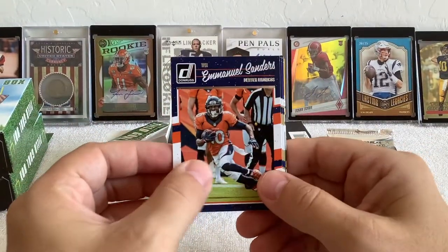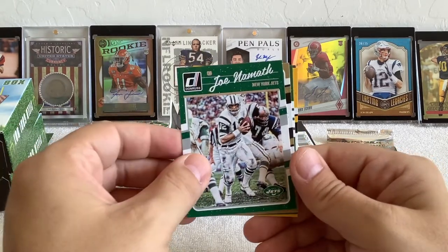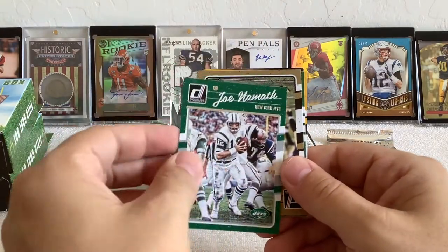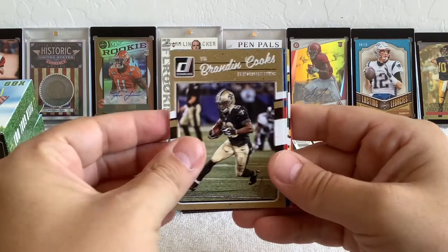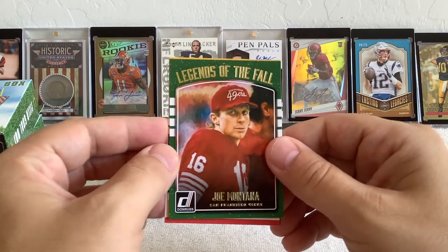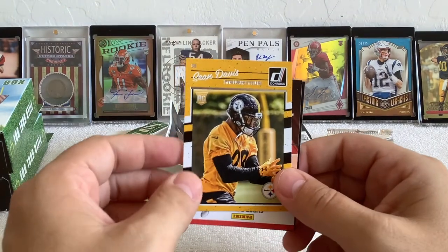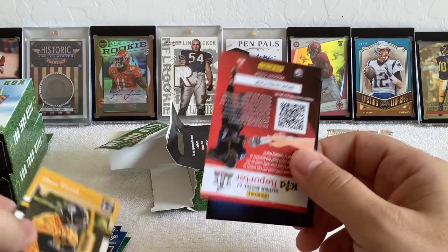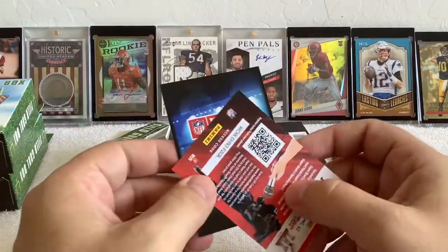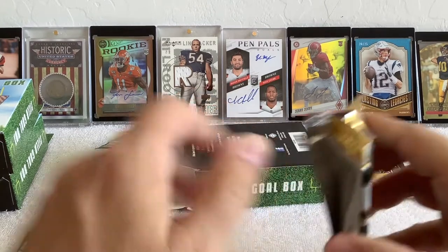2016 Donruss: Emmanuel Sanders, Case Keenum, Jimmy Smith, Joe Namath — what the, that's random. Brandon Cooks, Charles Clay, and Joe Montana Legends of the Fall insert. Sean Davis, and enjoy 15% off — look at that, two kid reporters on the card.